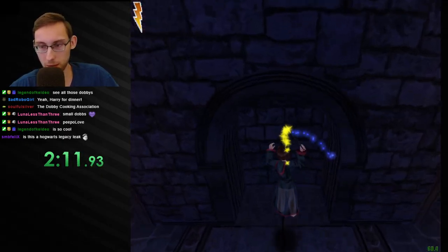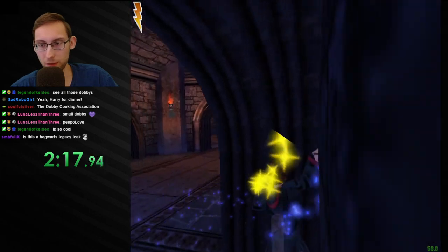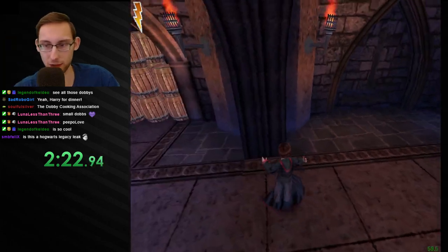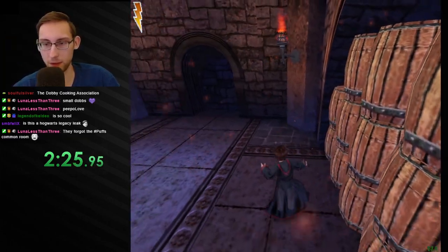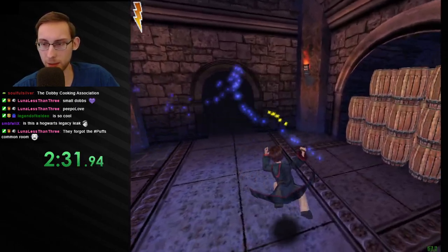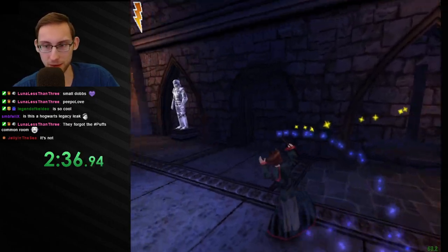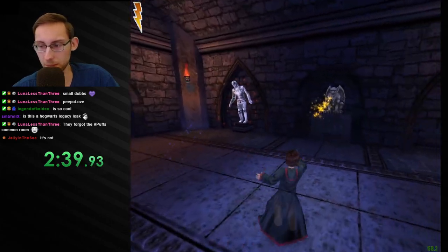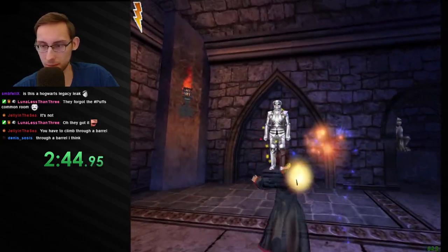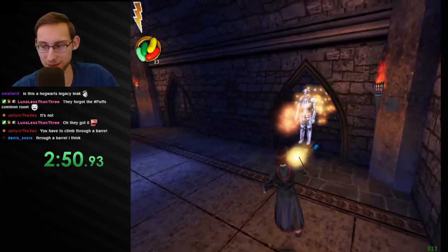I saw some glitches over here — does that mean it's a secret? The kitchen was not actually a secret; it was like the most obvious of portraits. And that's actually book accurate — isn't it? How do you get to the Hufflepuff Common Room? You have to do something with a barrel — I remember that, but I forgot what. It is lore accurate. Oh, you climbed through a barrel! Well, I knew something with a barrel — that is good enough for me.